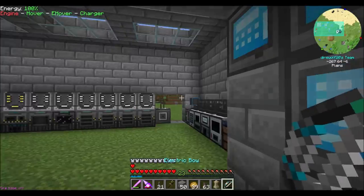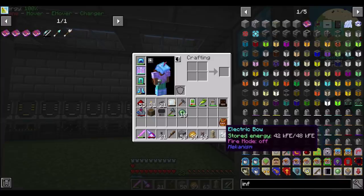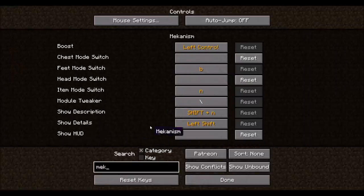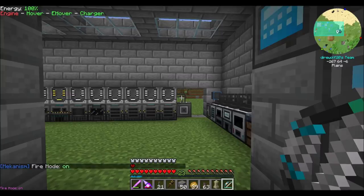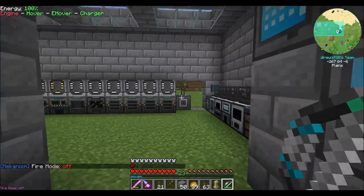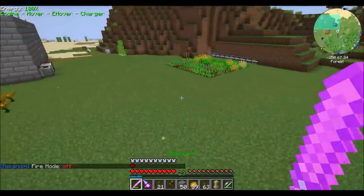Let's make the electric bow because it sounds cool. Everything's made - boom. Do you have any kind of shift right click? Fire mode off. I don't know too much about this electric bow. Looking in controls under Mekanism category - feet mode switch, item mode switch, and module tweaker. Fire mode on - I'm going to assume that flaming mode means it's going to light things on fire, which I generally don't like doing.